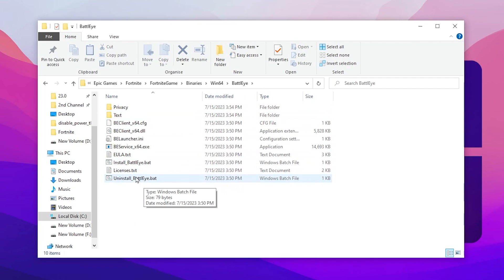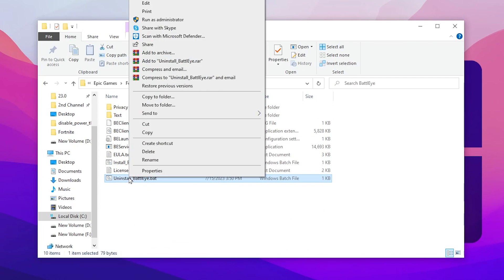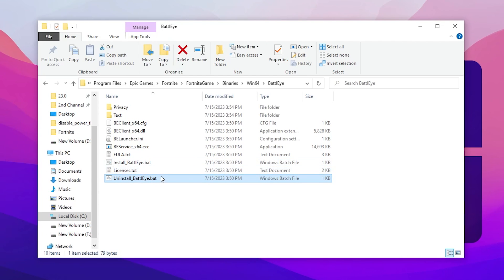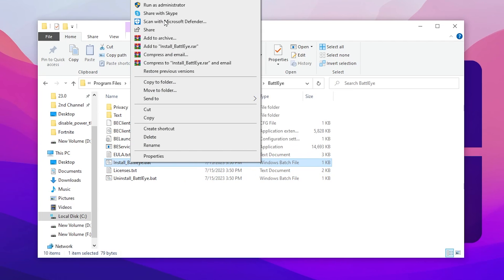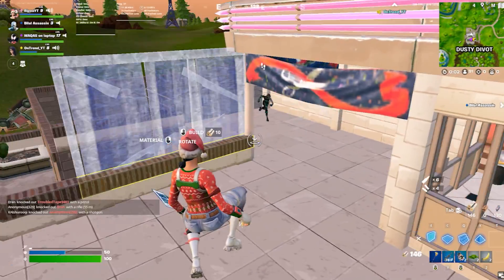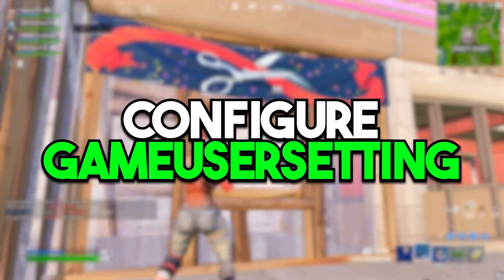Now go to the BattlEye folder. Open up this folder and find Uninstall BattlEye. Right-click, run it as administrator, and hit Yes — this will uninstall BattlEye from your Fortnite. After that, go to Install BattlEye, right-click, run it as administrator, and hit Yes. This will install BattlEye again on your PC.